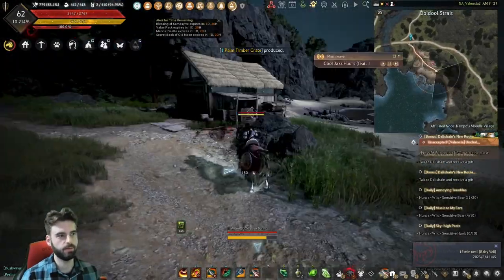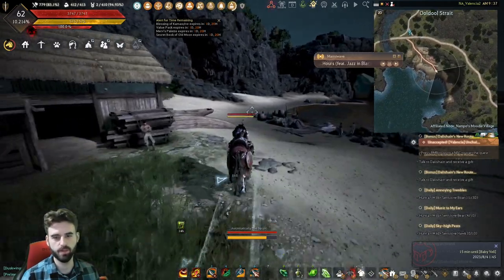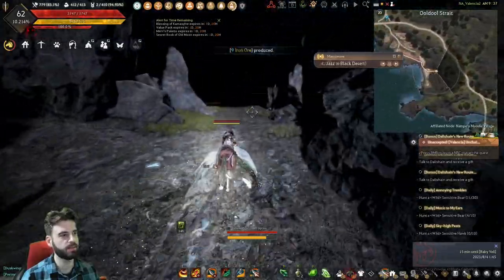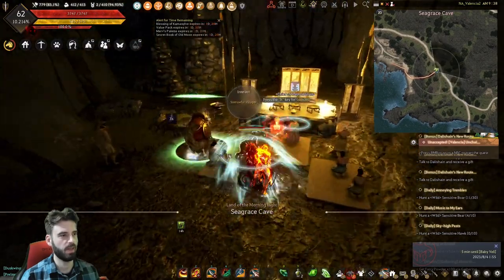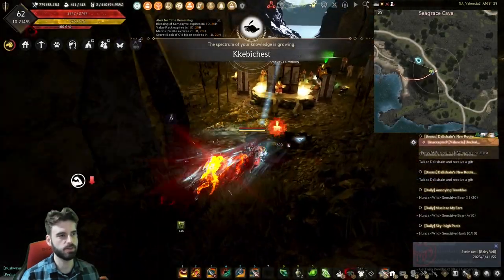Continue along the beach and keep heading down this way. A little farther, you're going to see a cave to the left. Inside the cave over here, there's a little altar-looking situation. Behind this altar, you will see a chest sitting on the floor right here.